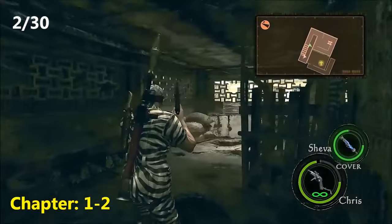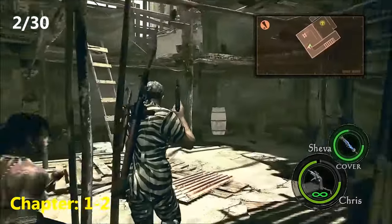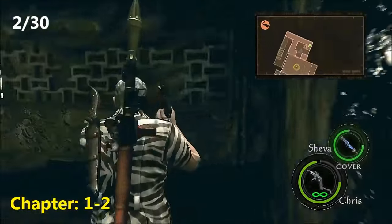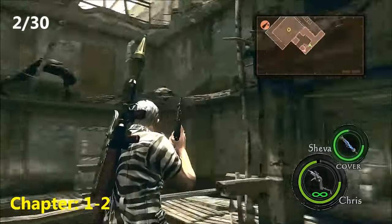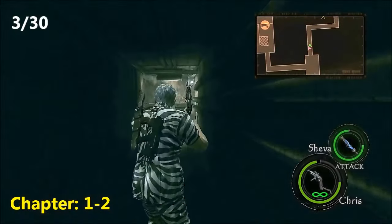Now the second emblem, still in Chapter 1-2, you're going to come to an area where this guy just drops in front of you, and you'll have to climb a ladder where all these crows are to advance. So you're going to climb this ladder, keep walking along this path, and right in this spotlight here, stop, look to your left, look up, and on this water barrel thing up there will be your second emblem.